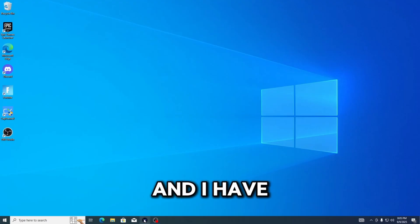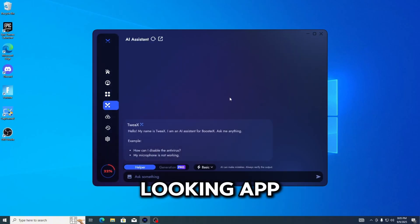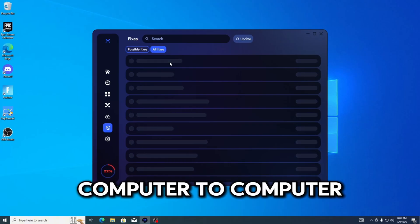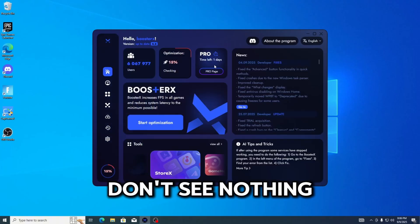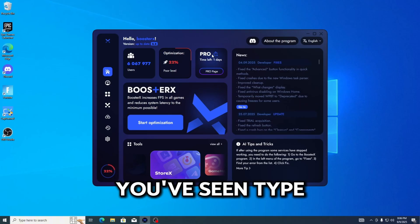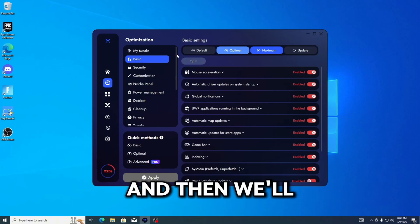I've just installed a fresh OS and I have the Booster X app right here. It's really like any other good-looking app — it has all the features that you need. You can import profiles of tweaks from computer to computer, which is kind of cool. Overall it looks really nice, nothing too special, but I'm excited to use it. Let's go ahead and showcase the Extreme panel and then we'll get on to our tests.